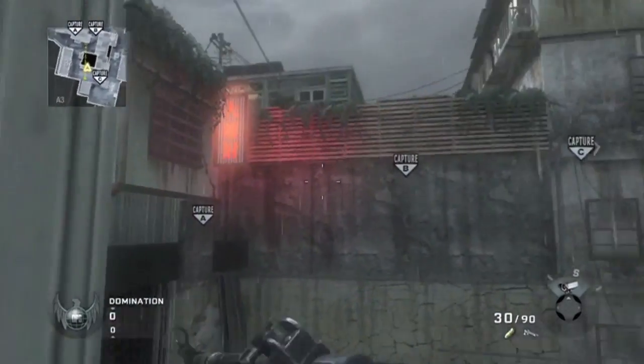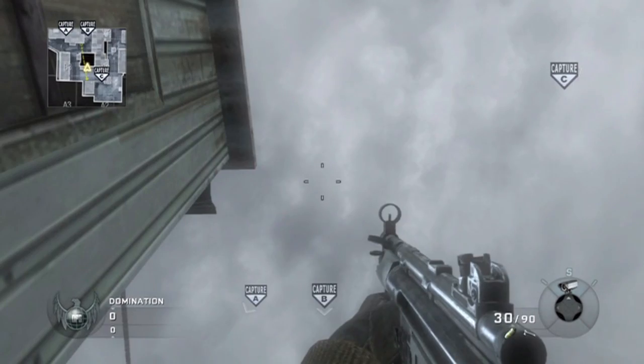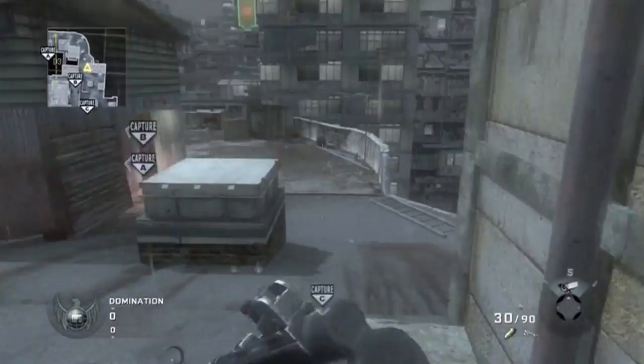This is a tomahawk spot for mid-game Domination. Burrow yourself into the corner, get a little cozy directly above B. And this is a nice bank shot right here. This is a really common tomahawk.